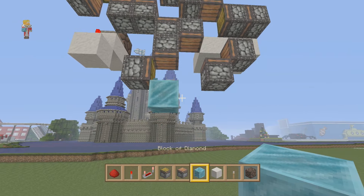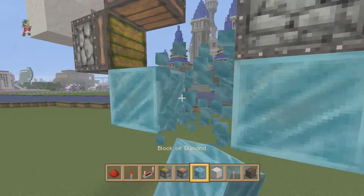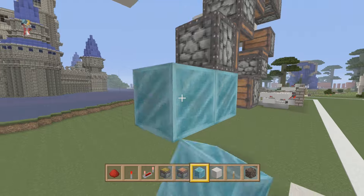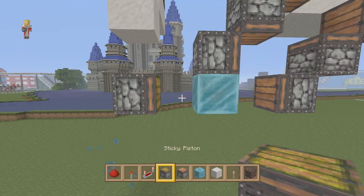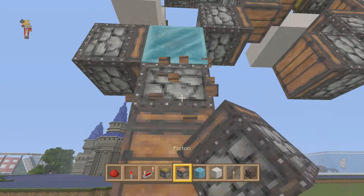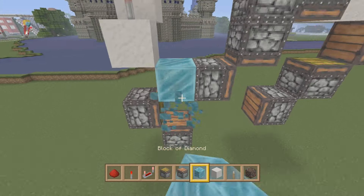Normal piston to push it down. Then a normal piston here to push the block this way — you guys might have to pause the video a few times. Sticky piston there to suck the block to here. A normal piston underneath to push the block up.